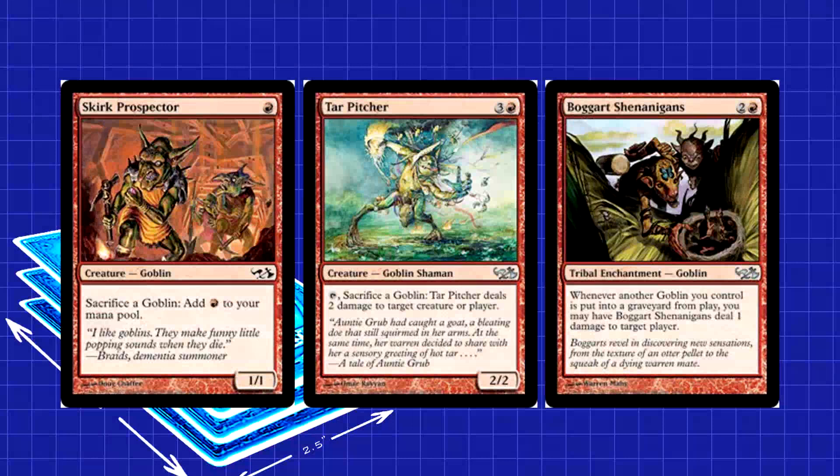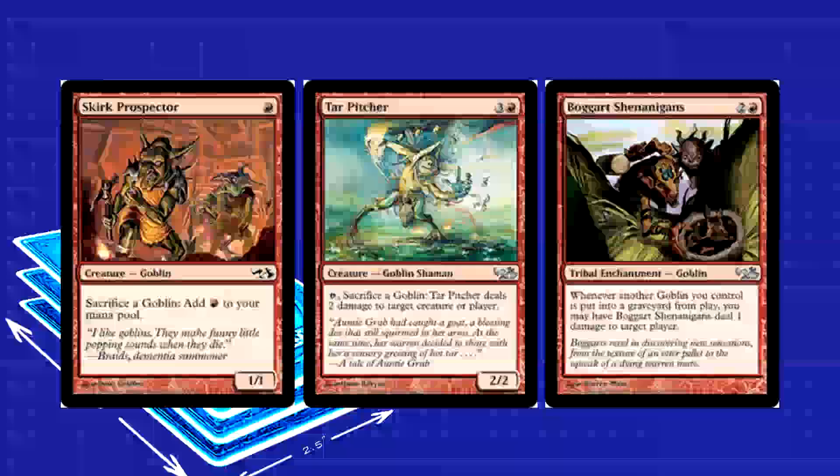There are some strong damage-heavy synergies possible here. Sacrifice a bunch of Goblins to Skirk Prospector for mana, get damage triggers from Shenanigans, and then use the mana to fuel Flamewave Invoker. You can tap all your Goblins to power out a Skirk Fire Marshal activation, killing your other Goblins and triggering Shenanigans for even more damage. You can do some pretty ridiculous stuff here.